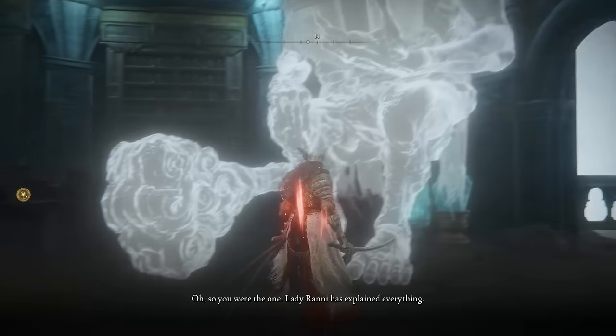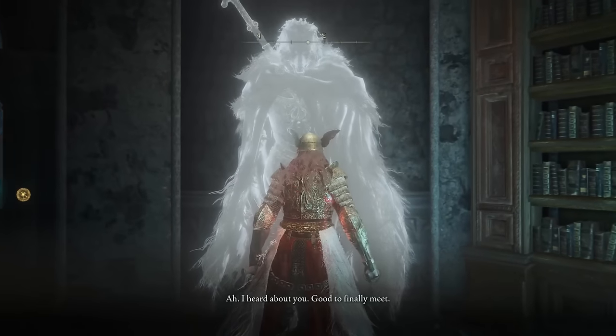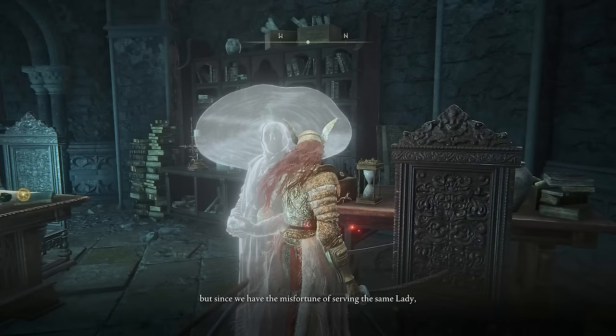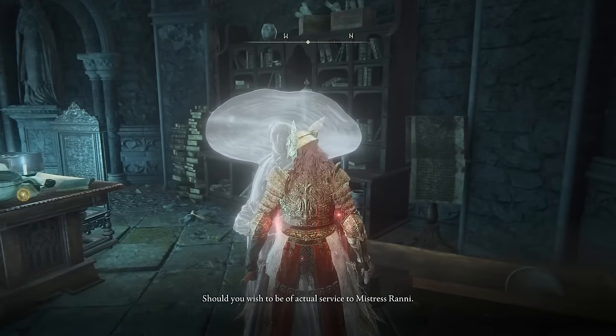Rani will tell you about the people she's working with: Iji, Blyde, and the sorcerer Seluvis. Go speak to them — you'll notice there's a barrier around Rani's Rise right now. All you have to do is go back to the Site of Grace and rest, and the barrier will disappear.